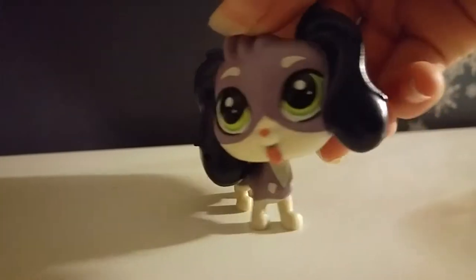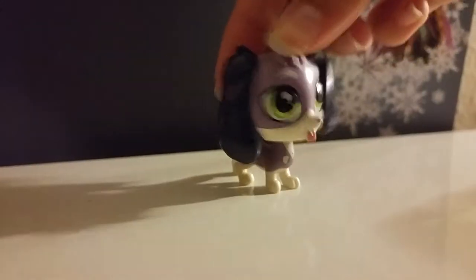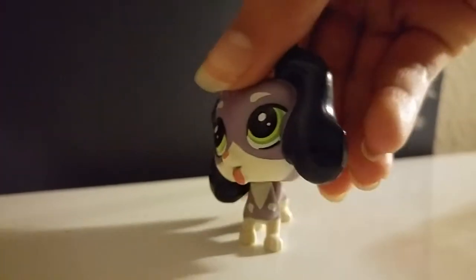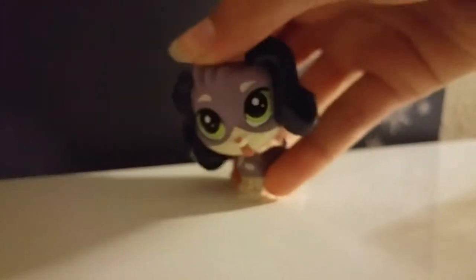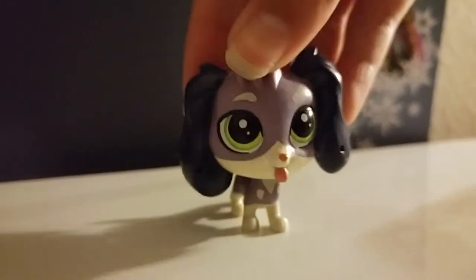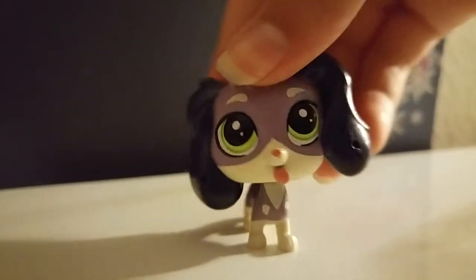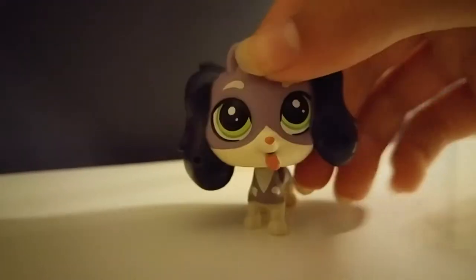Next we have our dachshund. She's really cute and she's purple, and she has these cute little markings on her chest. She has green eyes and she is so pretty — I adore this dachshund. I love her, and I love how she has white eyebrows. And her little tongue sticking out — she's so cute and bubbly. That's the dachshund.